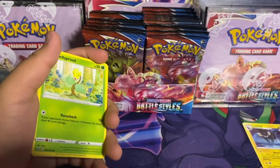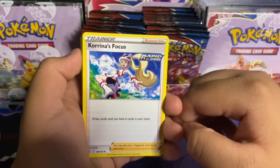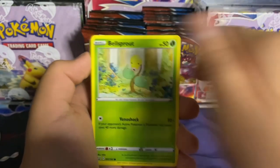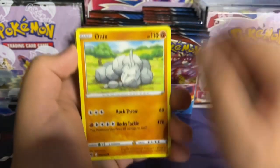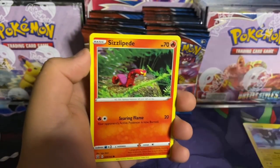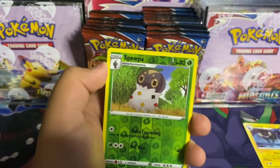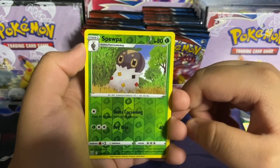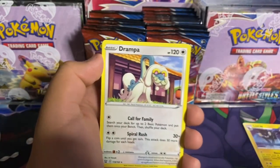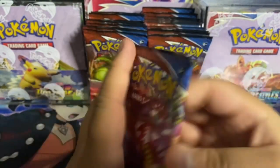Here's the code: leaf energy, Tower of Darkness single strike, Korrina's Focus rapid strike, Carkol, Bellsprout, Onix, Spearow, Sizzlipede, Shinx rapid strike. Spewpa reverse holo and a Drampa regular rare. We got another single strike pack.